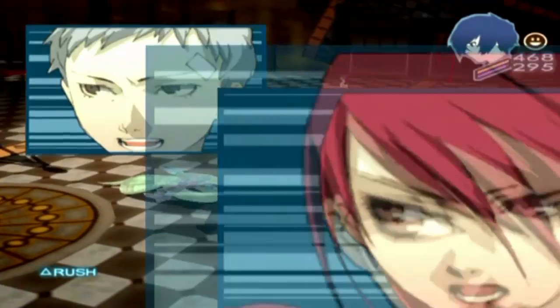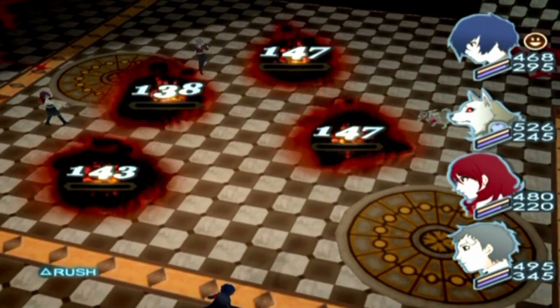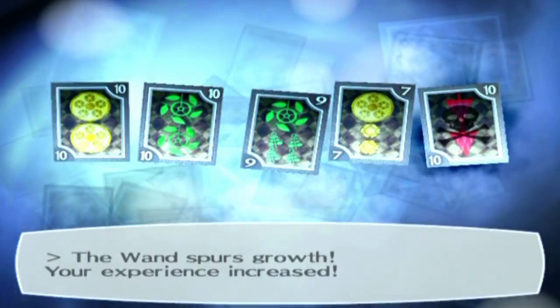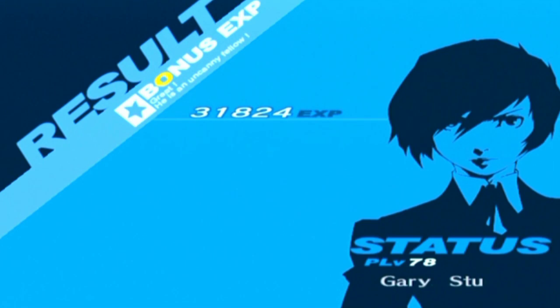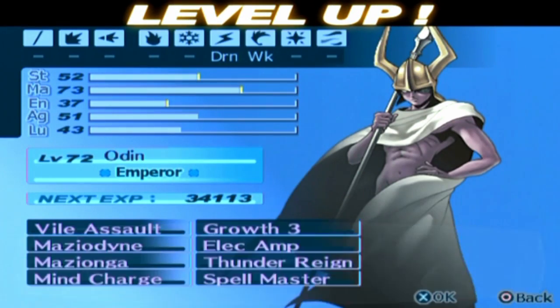Four enemies, though — this is going to give a lot. If we get Shuffle Time — yes, we did! Curse cards are bad here. Three, two — let's see. That is almost enough for Gabriel to level up right there. And yes, you will level up like crazy in this area. Especially good to bring Personas in here that have Grow 3.